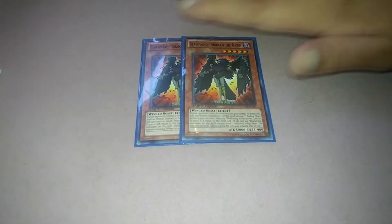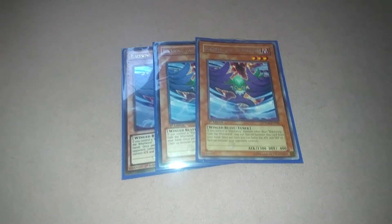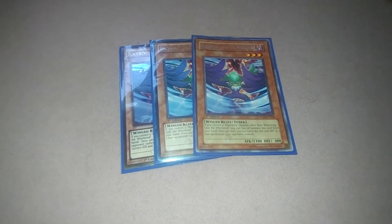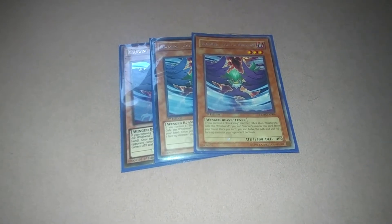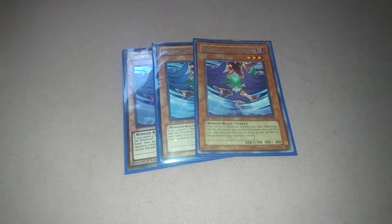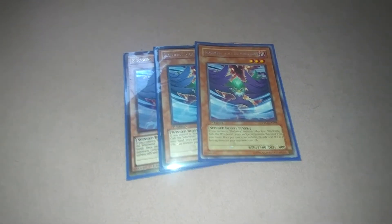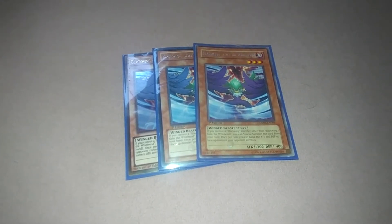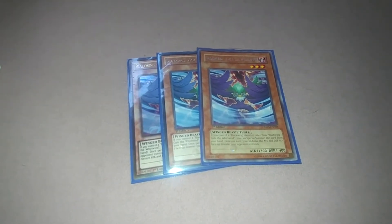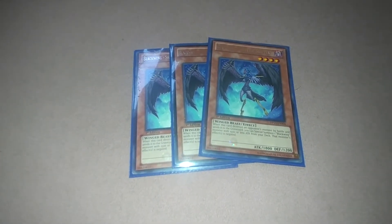Gale is particularly the best tuner, possibly of the whole entire game. It can be special summoned when you have another Black Wing on the field, and the effect is you can cut half of the attack and defense of one face-up monster your opponent controls — and it's permanent. It's not temporary; even if you use it a second turn on another monster, it gets cut again. Even if your Gale is destroyed, the opponent's monster stays at that halved attack.